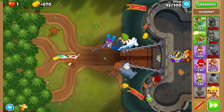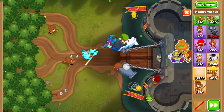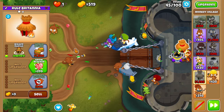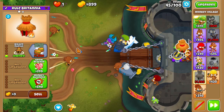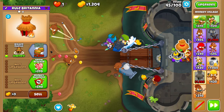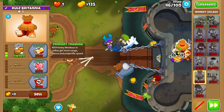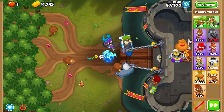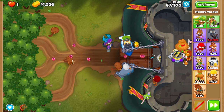After round 43, get a 3-2-0 berserker brew alchemist next to your spike factory, then a village above it. Make sure the spike factory and the alchemist are in range. Then upgrade that village to jungle drums. On round 47, use Cocktail of Fire at the start of the round because there are some ceramics that need to be dealt with.